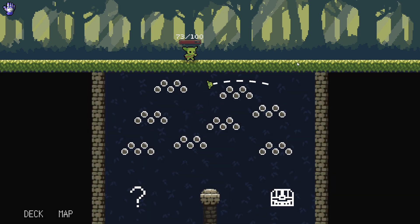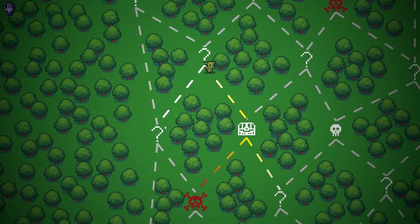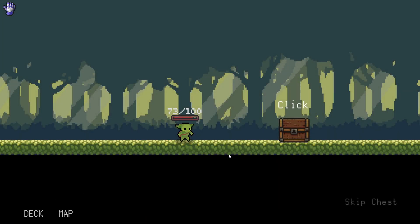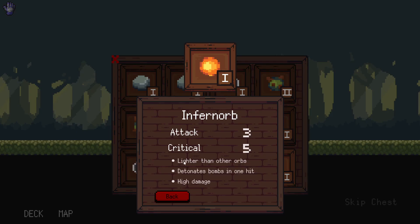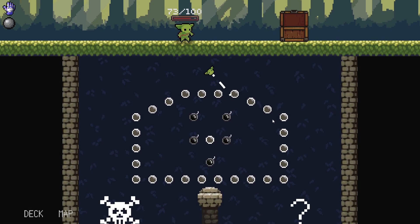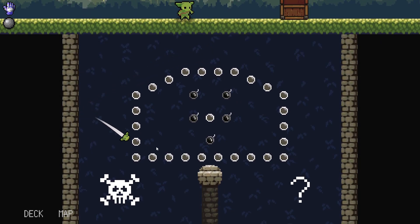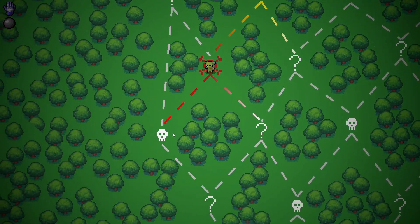Let's go to the left — or right, the pachinko way. Are we going to the chest or the pachinko way? Can I see my deck? The fireball — three damage, five crit. Damage-wise it's okay. Lighter than other orbs. Detonates bombs in one hit and high damage. I don't know what lighter means. Decoy orbs — enemies don't get their extra turn for your first reload. That's good. Let's go for the elite.